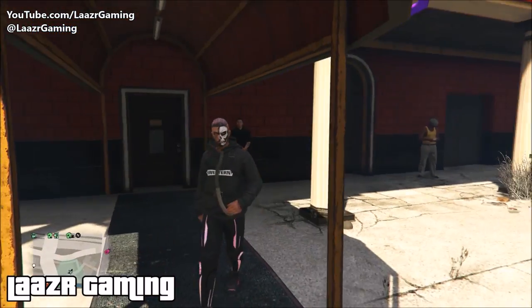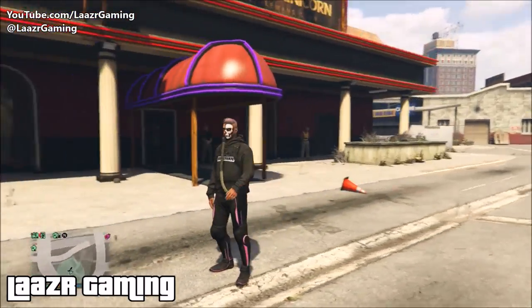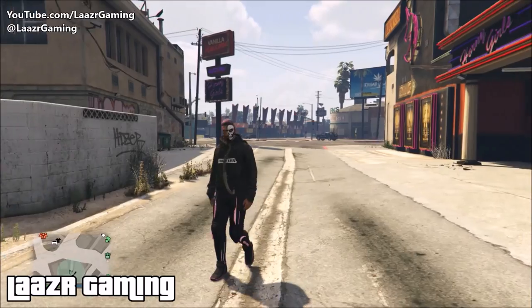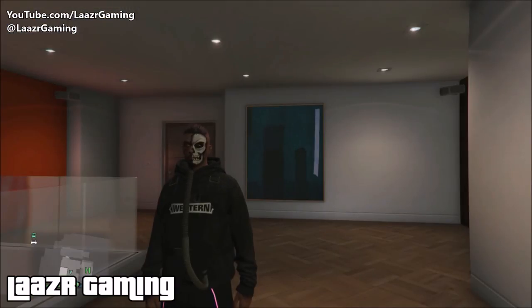Simply walk out of the strip club and your character gets this very rare, modded-looking tube coming from his mouth. You can go ahead and save this as an outfit if you want - it looks pretty sick in my personal opinion.